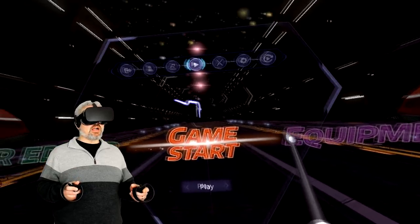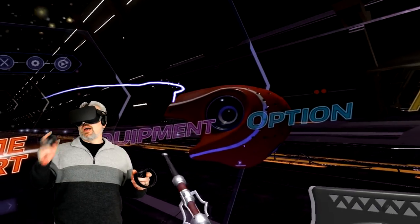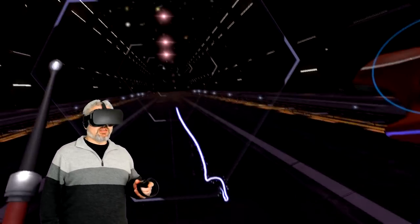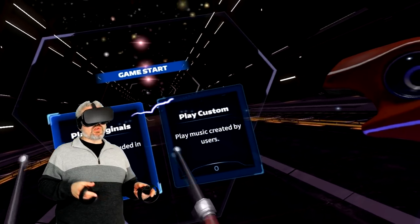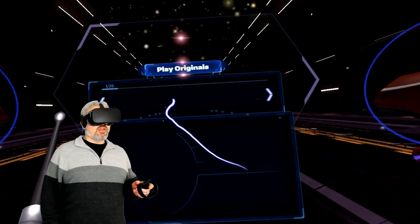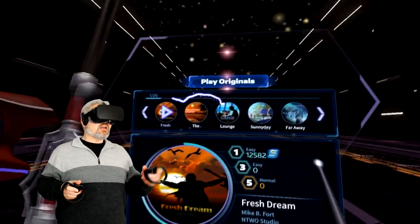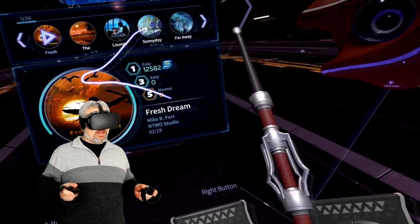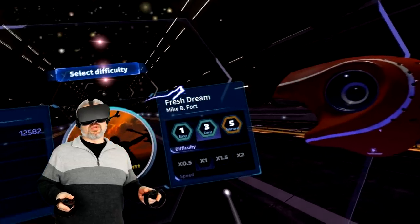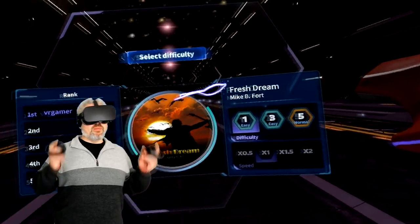I've got my drumsticks and I am ready to rock. There are a lot of different options in here — like a VR editor where you can create your own music, you can change your equipment. We do have 26 original tracks, you can play custom music, but I haven't created any so we're just gonna play the originals. I'm going to start with 'Fresh Dreams' since it's track number one. I played this last night — I am NOT really good with rhythm stuff — so I'm going to play this on the easiest level, because man, this gets hard.